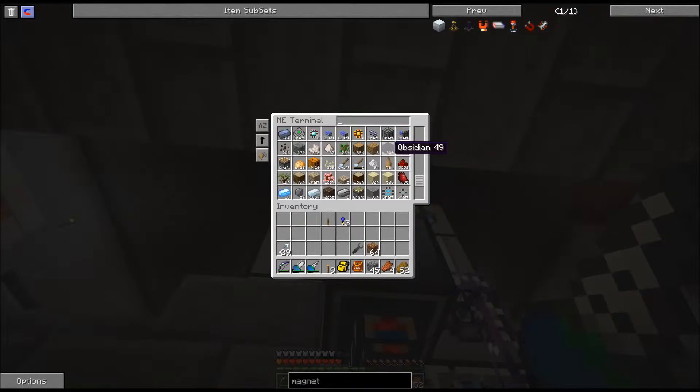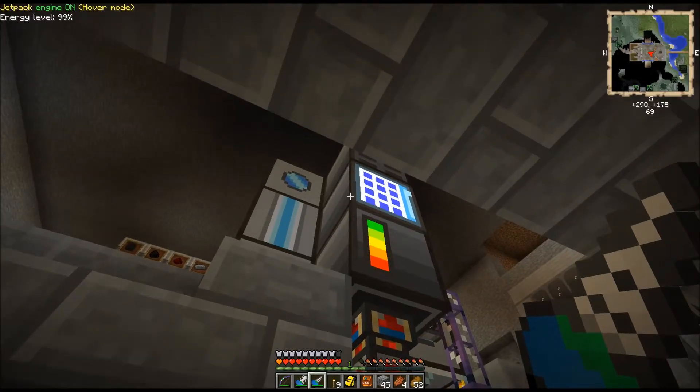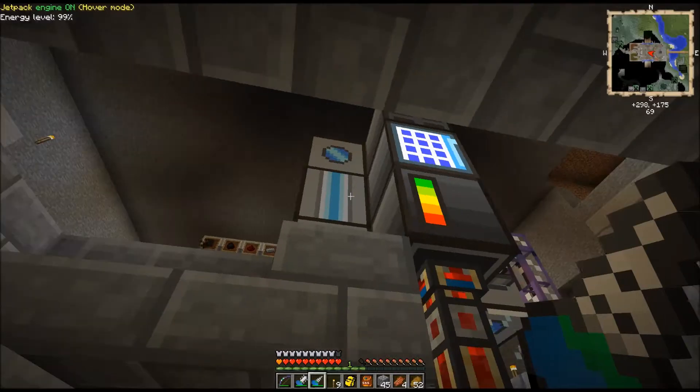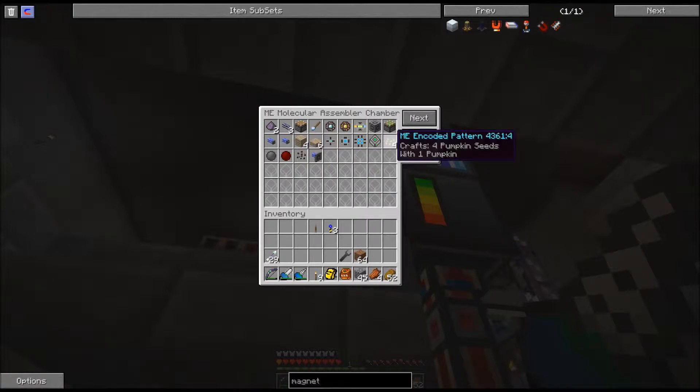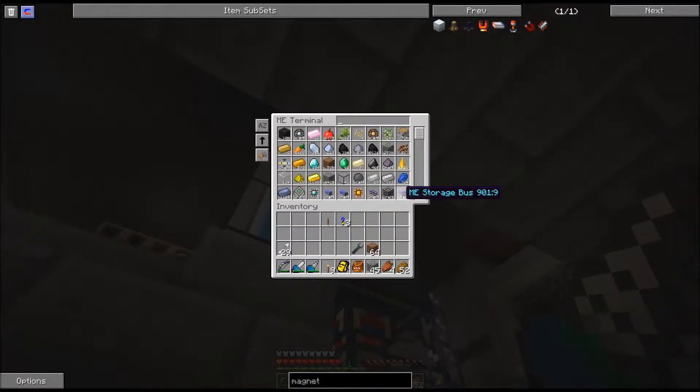I did not log on yesterday because it was my birthday, so I took a day off. I also made recipes for the pumpkin seeds and melon seeds in the EMI network. It uses minium stone to make pumpkin seeds, and uses the pumpkin seeds to make melon seeds, and I had quite a bit already made up.